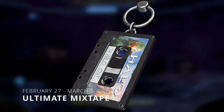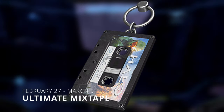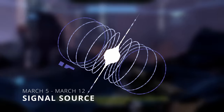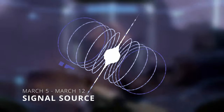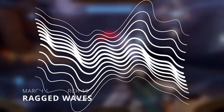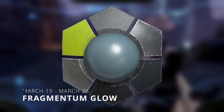Moving on to February 20th, that is the Vanik-134 helmet. On February 27th we got the ultimate Mixtape weapon charm, which is actually pretty cool — it's a cassette of the Halo Infinite soundtrack. On March 5th we got the Signal Source emblems and nameplate pack, which I think is supposed to be like the Ark or something creating multiple Halo rings. On March 12th we got the Ragged Waves backdrop.